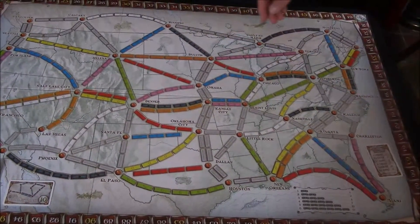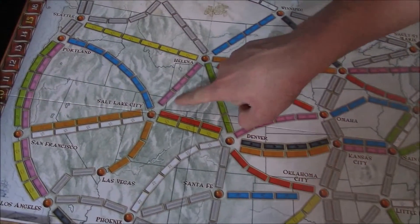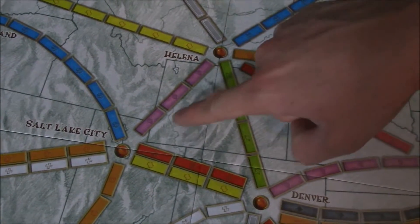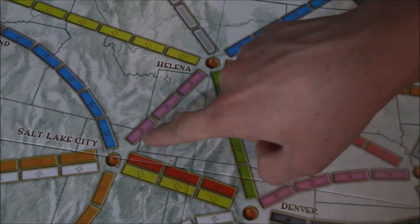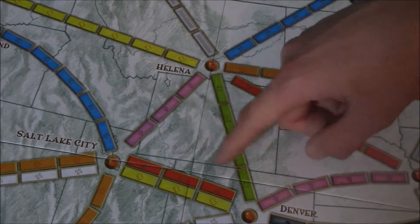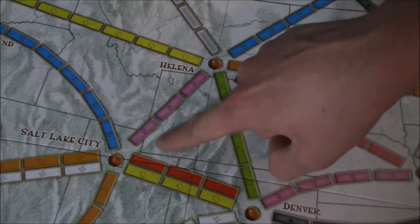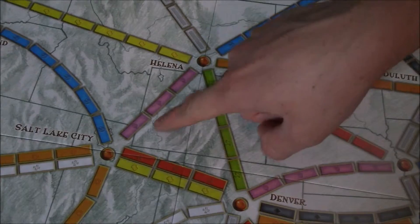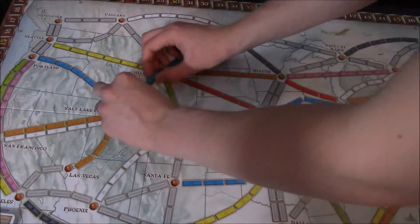For example, let's say you wanted to claim this route from Helena to Salt Lake City. As long as no one else has claimed this route — meaning their train cars are not already on it from an earlier turn — you can claim this route if you have three of the pink or purple cards. So if you have three of the purple cards, you are able to claim that route. You would play them from your hand into the discard pile and then place your train cars on that route.